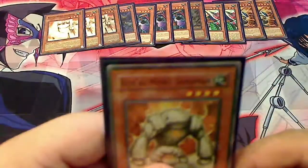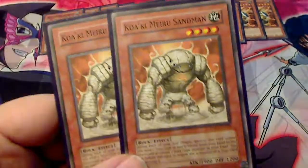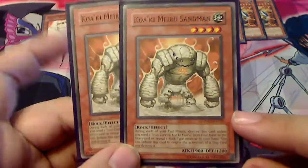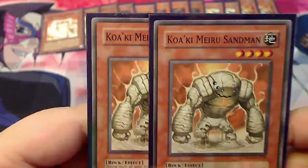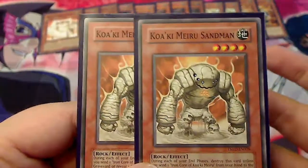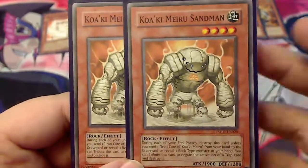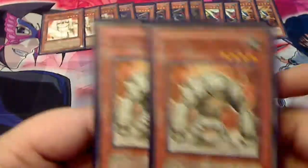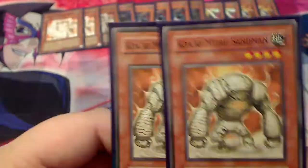We have two Kokai Miru Sandman — these are the trap negation. They're not bad. All of these are pretty much the same stat numbers, but these ones are less useful. You'd probably side these against anything like Chaos Dragons or anything that doesn't use a lot of traps. There aren't as many traps being run nowadays compared to older formats, but still a great card — 1900 attack, rock, 4-star.